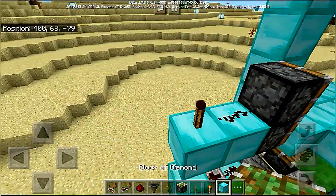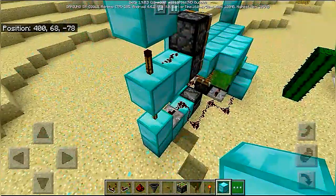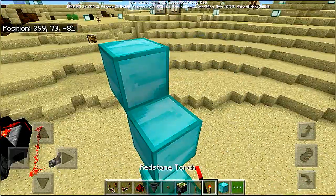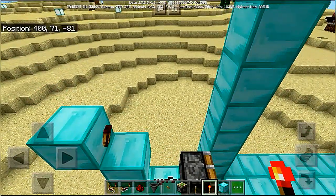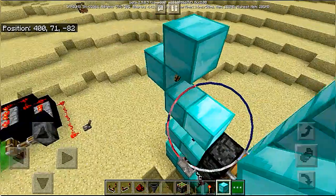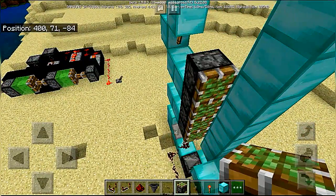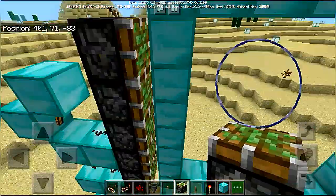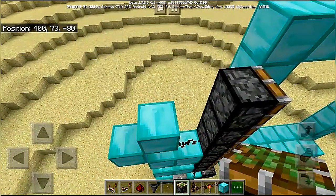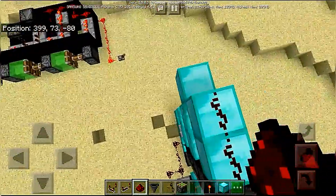Continue the top tower, but not a straight top tower — it's going to be offset. There is a block like this. Place redstone dust and another two sticky pistons like this, with redstone dust on top of these. Place a repeater over here.